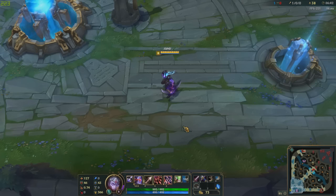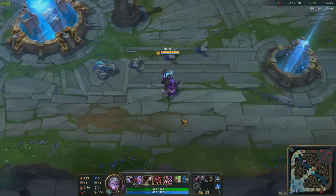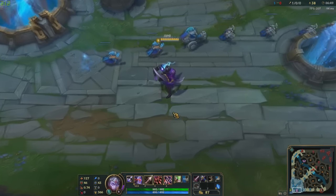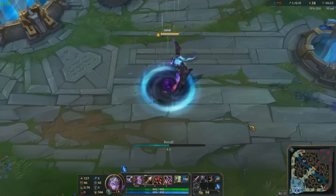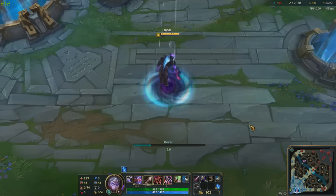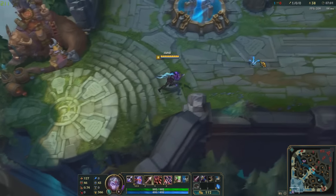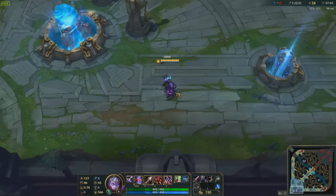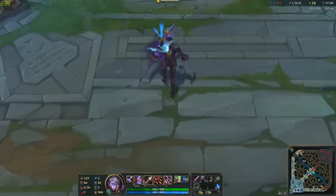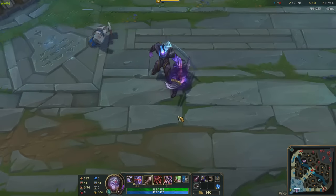All right guys, we're back with Dark Star Varus - or Varus, I don't even know how to say it. The skin's gonna be priced at 1350 RP. I'll show the recall, 360 view, and abilities as well. That recall is pretty cool - you might have seen it on the League of Legends Instagram. When you look at the shadows, you can see he doesn't even have a neck - pretty dope.